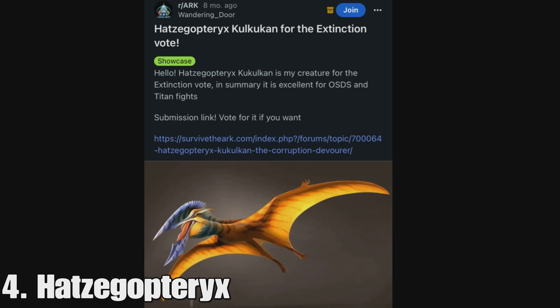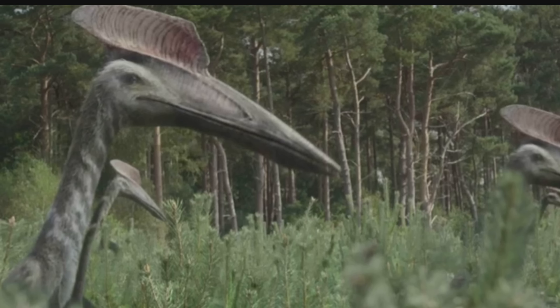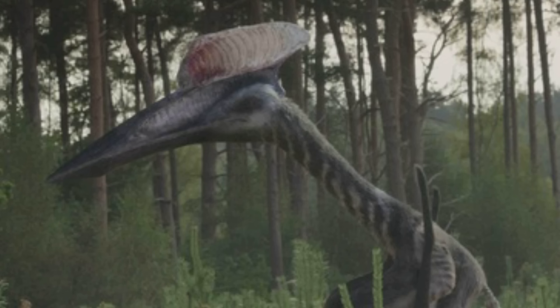After that we have the Hatzegopteryx. This is probably the one I want them to add most to the game because it's a really dope creature. It's very similar to the Quetzal but also kind of different, and the abilities I've seen proposed for it — I have what was the Extinction vote for it on screen — look great. It's been pretty close in votes so it might actually get added. My friend Kraken had an interesting suggestion where it would land and then hunt you down, similar to that Prehistoric Planet documentary, which would be terrifying and really sick.